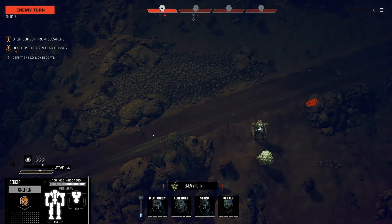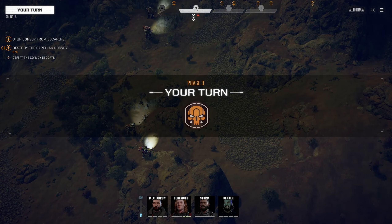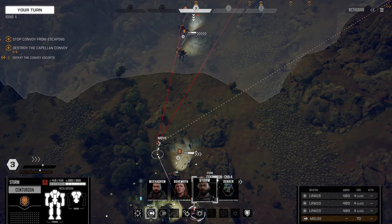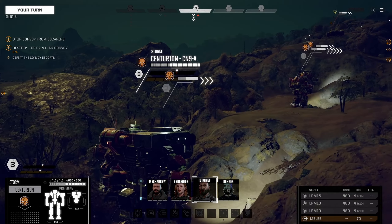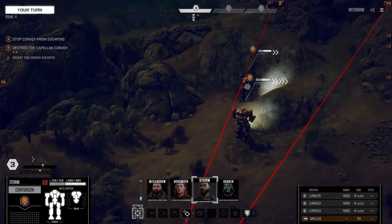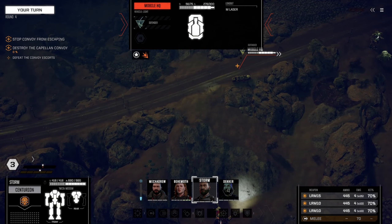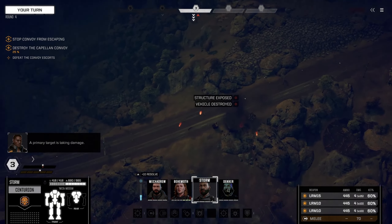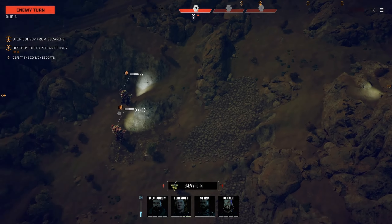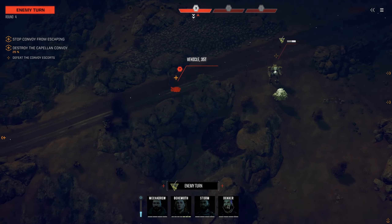Storm, ready for orders — we're going to bring you up and go ahead and destroy the vehicle. I want to fight the mechs but they're light — 30 tons or lower — so I think we can handle just worrying about these vehicles first. Primary target is taking damage — okay, so it's one of four, meaning there's more in there. We just don't want them to get away; that's the most important part of this mission, otherwise it's a failure.